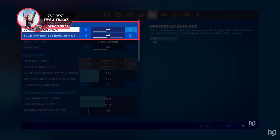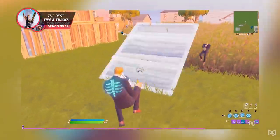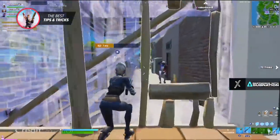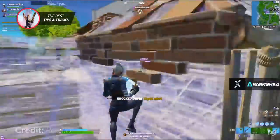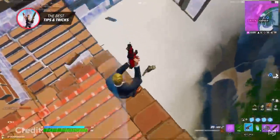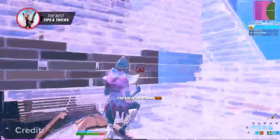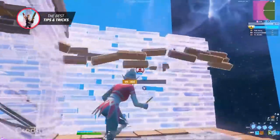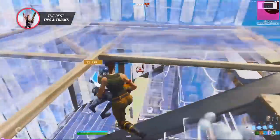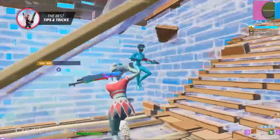We have a full video going over the best sensitivity and controller layouts, so if you want an in-depth explanation, you should go and watch that video. All you really need to know, however, is that you should be using a medium sensitivity so that you can easily maneuver around but still be accurate with your shots. Your building sensitivity should be totally different — having a high edit and build sensitivity is incredibly good. Even if you have a slow look sensitivity, you can switch to edit mode to turn faster, allowing you to move around quicker without forcing your look sensitivity higher.